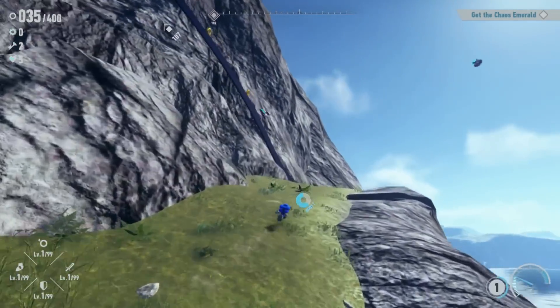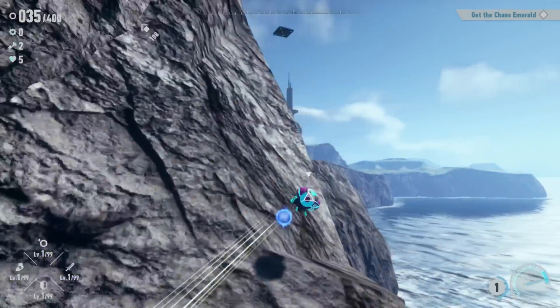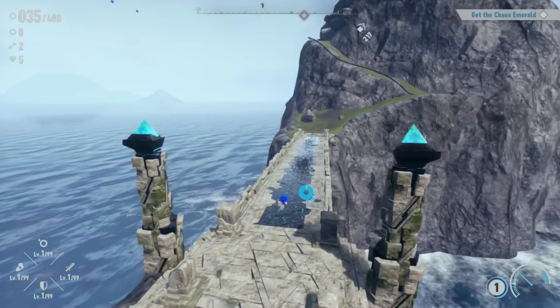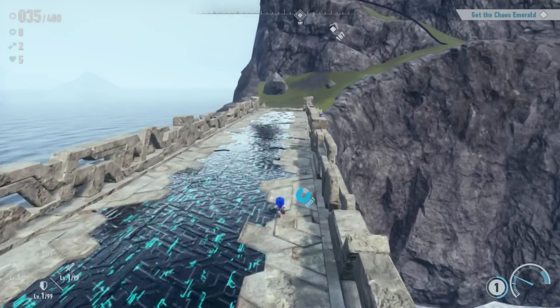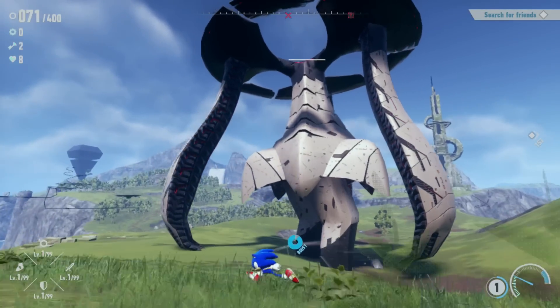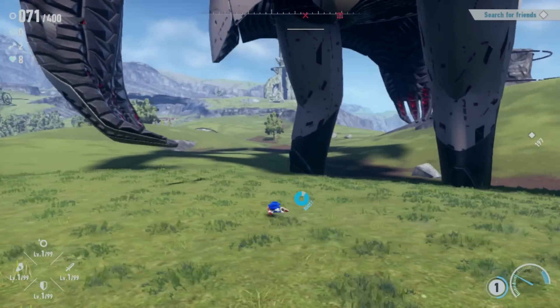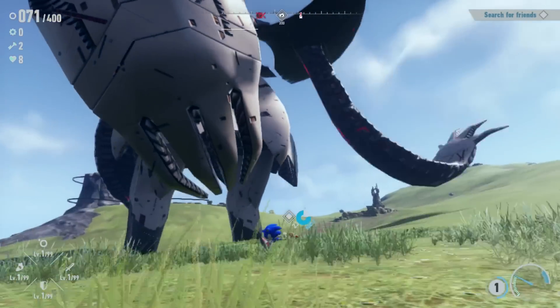In these moments, the levels are essentially portals where we collect keys to unlock the required emeralds. To give you an example, we start in a level that's essentially Green Hill Zone, packed with bars to grind and loops to run. It very much feels like they know exactly who their target audience is.